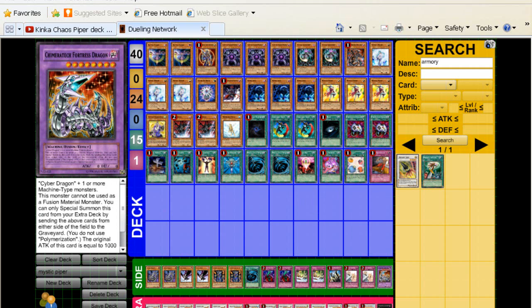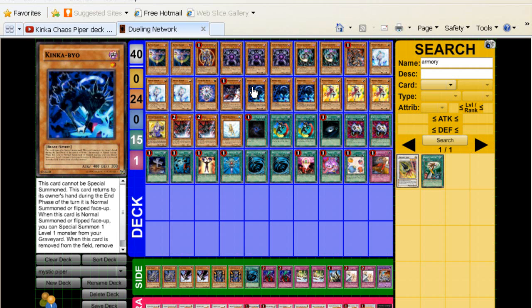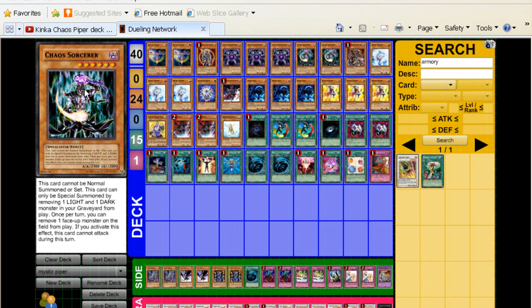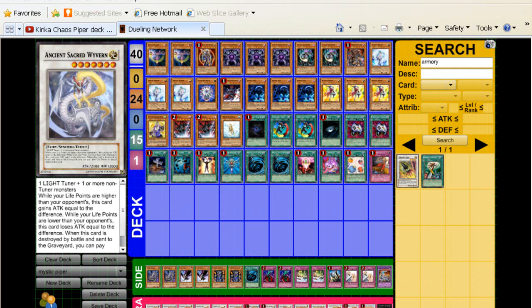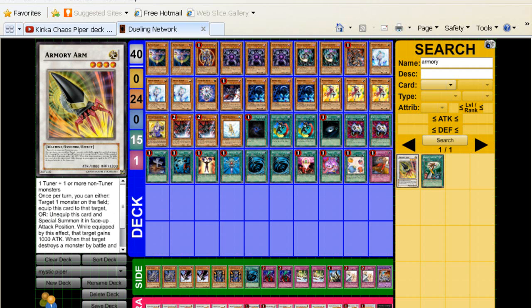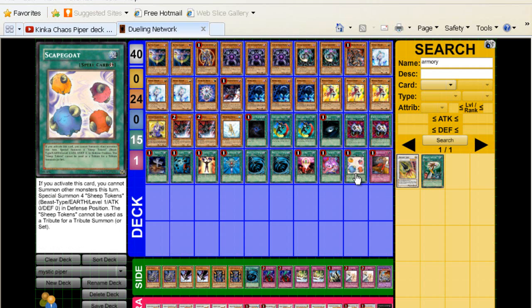For the extra deck: Catastor, Ancient Sacred Wyvern — because if you bring back Kinka-Byo and you have a Chaos or Chaos Sorcerer on the field, you can bring back Veiler, and then sync the Veiler with the Chaos Sorcerer to get out Ancient Sacred Wyvern, which can obviously be a big OTK card. Arcanite Magician, two Armory Arms — this is really good in the deck. You can get Armory Arms pretty easily with a lot of different cards, especially Creature Swaps, Enemy Controllers, and your Scapegoats.